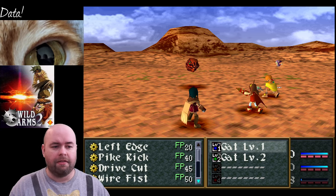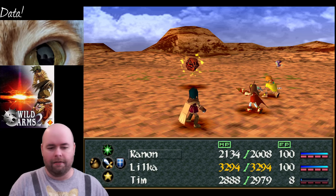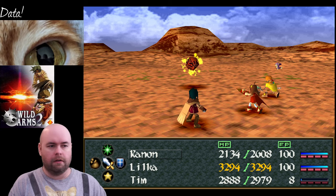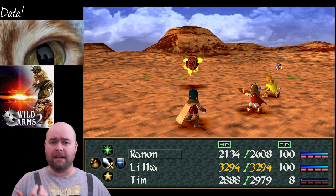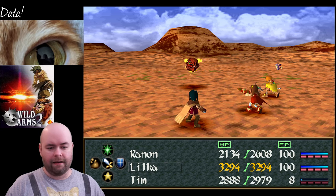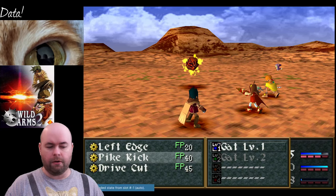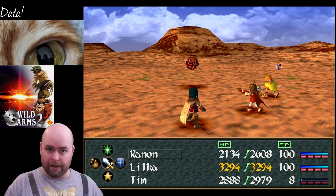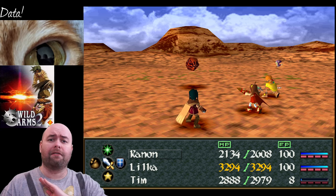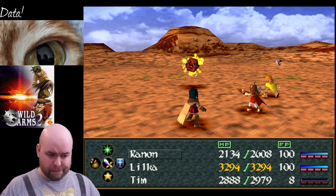First off, this is a regular ordinary random encounter. This is with balloons, my traditional target. This is just outside of Mariah Bull - or just outside the town of Mariah in Mariah Bull. And I've discovered several things. First off, this normal attack - just a normal attack.